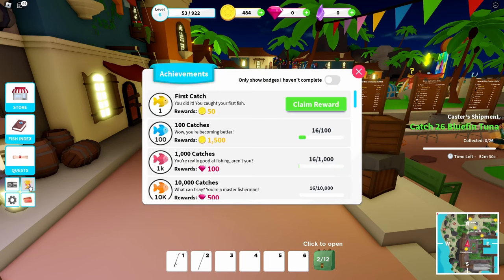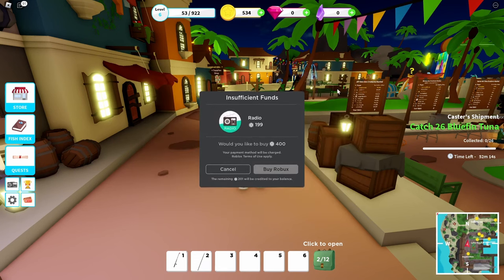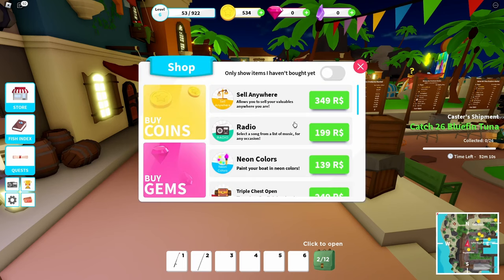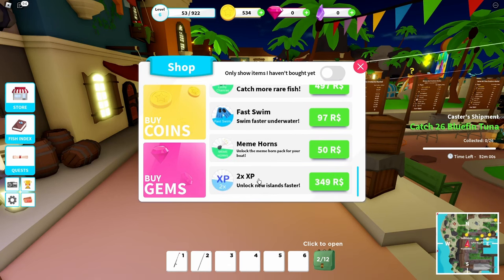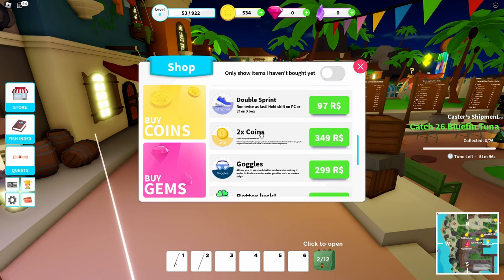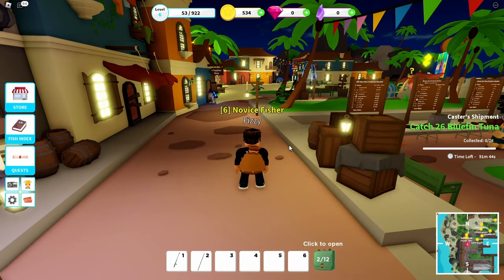There are obviously game passes, achievements, and codes. Definitely check out the achievements because you can get a good amount of stuff from completing those. The game passes are in the store - the only ones I would recommend getting are two times coins and double catch chance. Double catch chance is really good for grinding quests - if you're trying to get those 26 bluefin tuna, every once in a while you'll get two of the fish. And if you get a really good fish that sells for like a hundred thousand coins, you'll get two of those, so 200,000 coins.